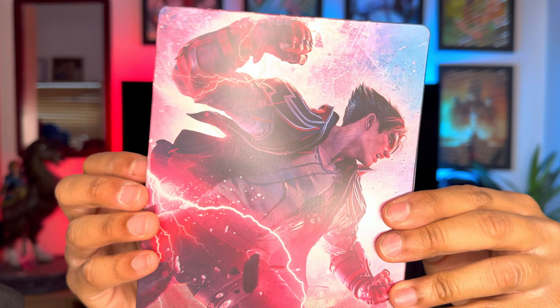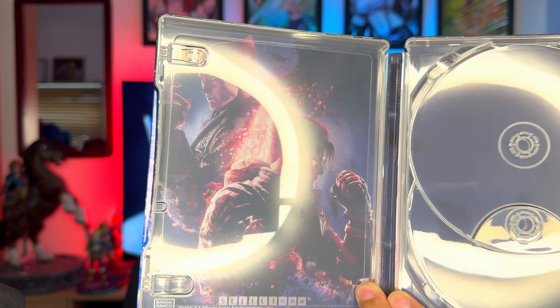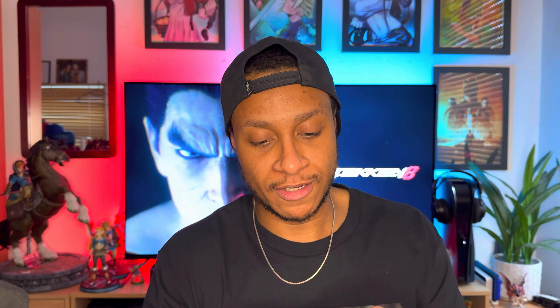We crack open the game and there are codes inside — I'm not going to show you those, sorry. We have a couple of codes for the DLCs and that's about it, just the game. We also have the steelbook which looks absolutely amazing, really crisp. On the front we have Kazuya, on the back we have Jin — it's very family-focused with Kazuya and Jin. Inside you see the front cover artwork as well, which is really nice.